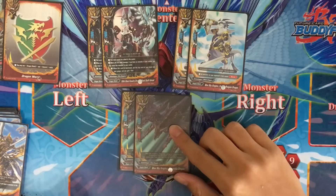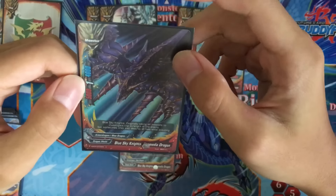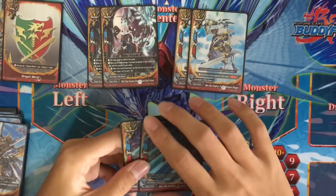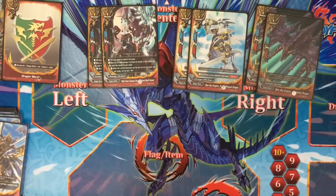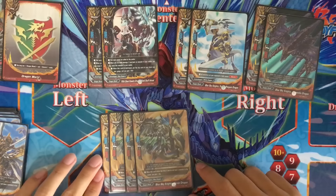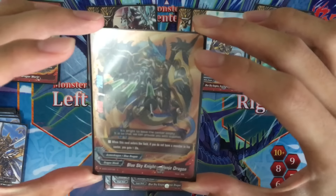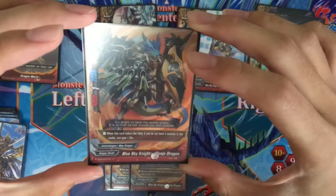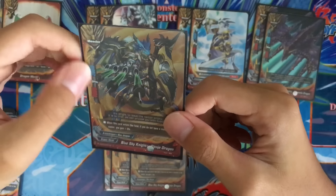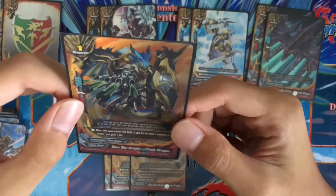Next: 2 copies of Blue Sky Knights, Down Media Dragon — 1 copy shiny. 5k power, 1 crit, 4k defense. Double Sword Dragon clone, just for the 5k power. Moving on to one of the best cards of the deck: 4 copies of Blue Sky Knights, Slangy Dragon. When this card enters the field and you don't have a monster in the center, you gain 1 life. One of my favorite cards. It's a mediocre stat size 1 with 1 less crit than average, however it allows you to gain life.